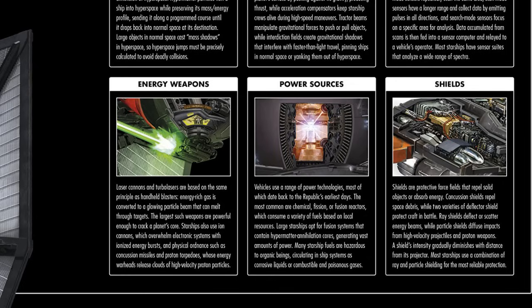The Force Awakens visual guide says shields are protective force fields that repel solid objects or absorb energy. Concussion shields repel space debris, while two varieties of deflector shield protect craft in battle: ray shields deflect or scatter energy beams, while particle shields diffuse impacts from high velocity projectiles and proton weapons. We can also look at the scene in The Empire Strikes Back where a Star Destroyer is blown up by an asteroid - some cite that as proof they can't be protected against large moving objects. However, the ship was in the asteroid field for days. One Legends book said turbolaser gunners blasted the largest rocks, and those they missed impacted against the bow shields like multi-megaton compression bombs. So not only are Star Destroyer shields able to stop projectiles, they're able to stop projectiles with the force of multi-megaton bombs.